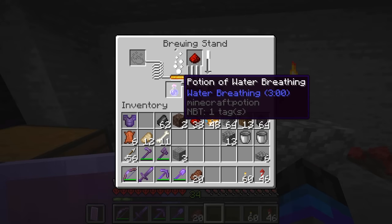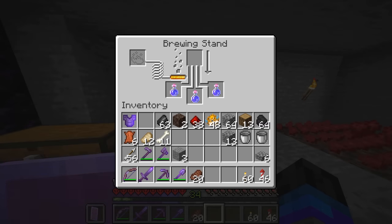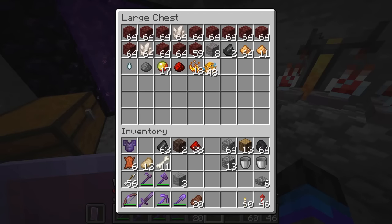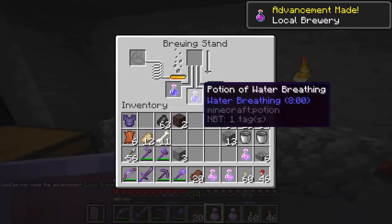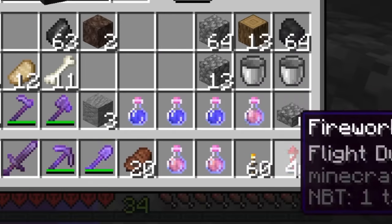They're all done. We now have a potion of fire resistance. And these ones gave us potions of water breathing - they're not quite done yet. We'll add a bit of redstone to each. As you can see, the duration is at the moment only three minutes. Now that's done - eight minutes! Potions are actually so cheap. That did not cost us very much at all. We now have potions of fire resistance and potions of water breathing.